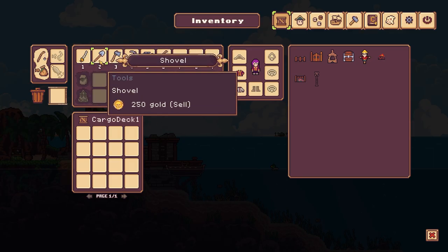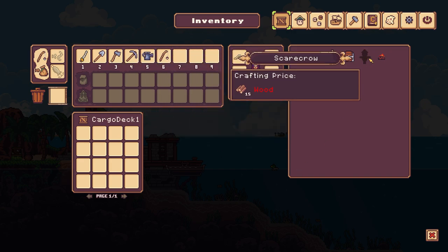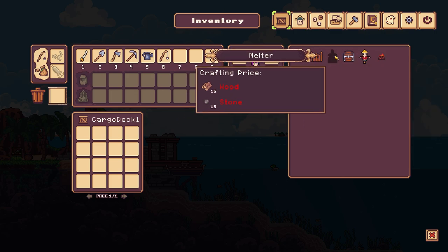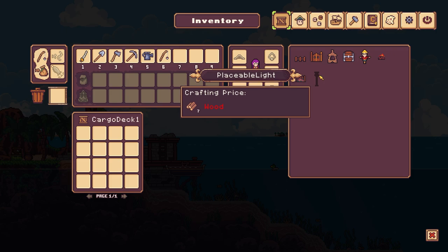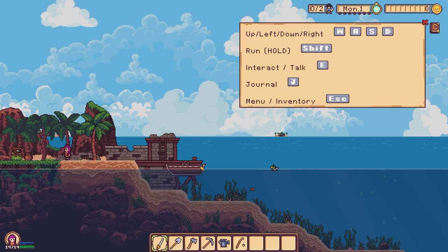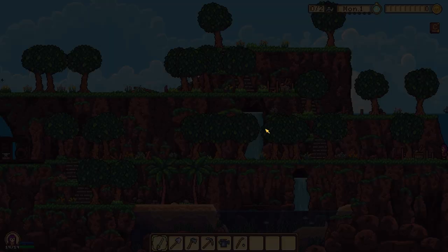We have a common sword, a shovel, an axe, a pickaxe, a watering can, and a fishing rod. We also have a scarecrow, a chest, a melter — you know, for all the people we plunder, chuck them in the melter — a fireplace, a garden box, and a placeable light. Right, let's run along to the Whale Mail Company.